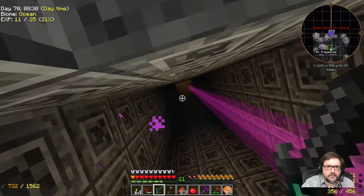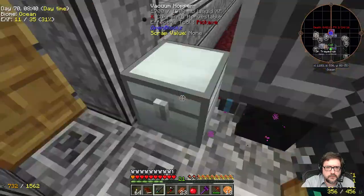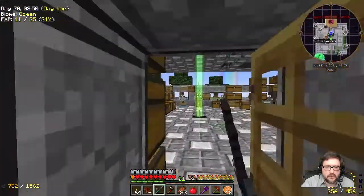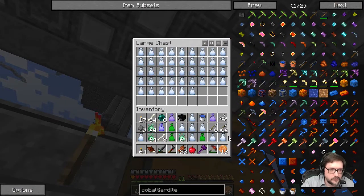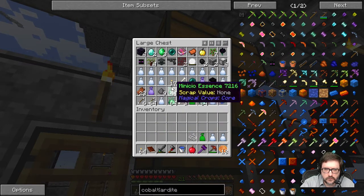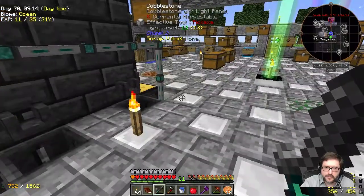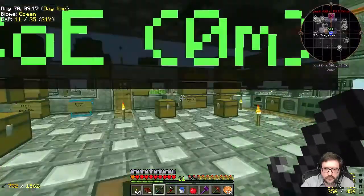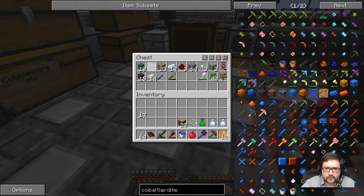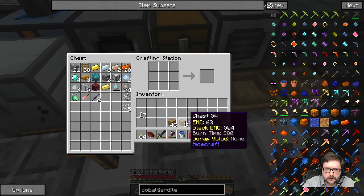I did not do it. Crap, Shadow — you're screwing up my plans. Do I need any of this on me? Just this. Okay, the rest can go in here. A lot of twitches — sorry. Let's grab some chests, assuming I have some handy here. A ton of them. Make eight chests — should be a good start.